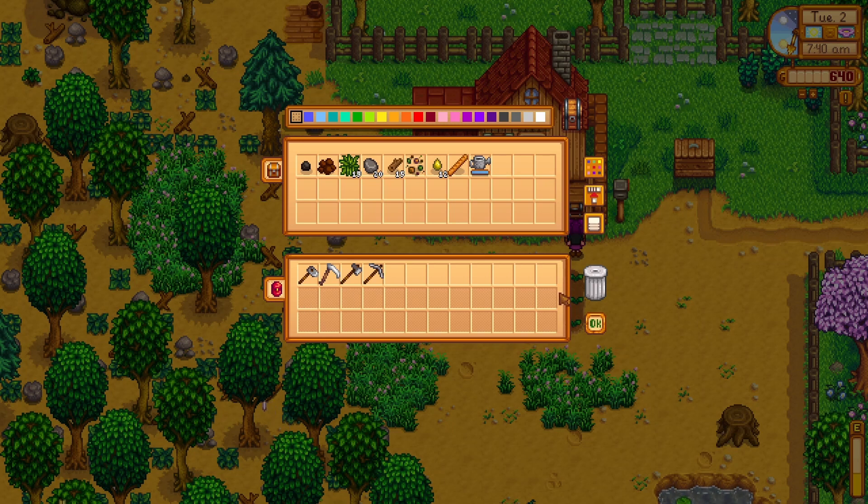Because you have so little inventory space, think about what you're going to do for the day and bring only the tools you need. I like to always have my hoe because little spots to dig up pop up everywhere. If you're going into the mines you'll want your pickaxe but probably not your axe or scythe. If you're going to the woods to chop trees you won't need your pickaxe. Prioritize accordingly — today I'm going fishing so I'll just bring my hoe and get my fishing rod.